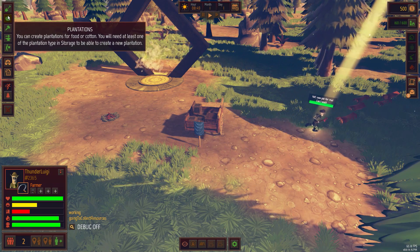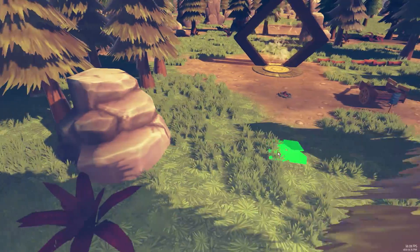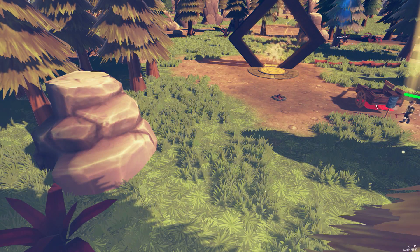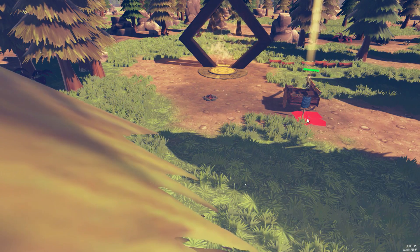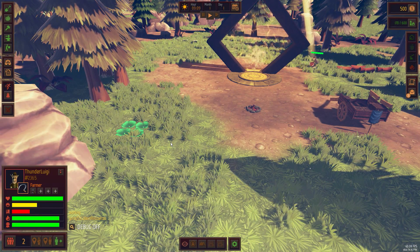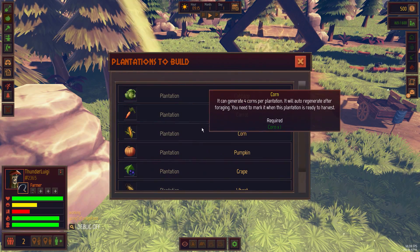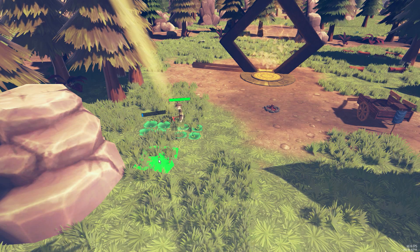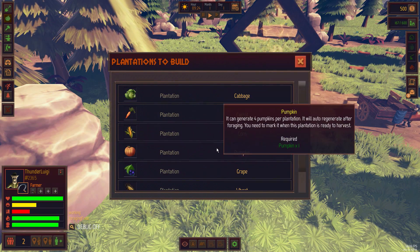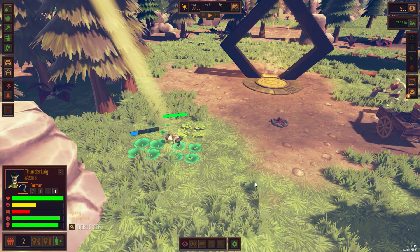Thunder Luigi, you're a farmer. Now we obviously need you to start working on a plantation. Let's start off with the old cabbage field. I'll place the farm somewhere down here — not too far from the carriage, since that's where we collect everything until we get a storehouse. I'll also do one for the old carrots, another one for corn — Rock, you're in the way! We'll put the corn here. And finally, we will also do pumpkin. Everybody loves pumpkins, right? That's all designated to you, Thunder Luigi.